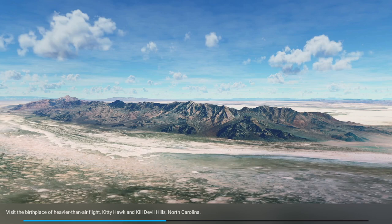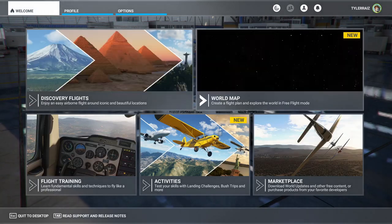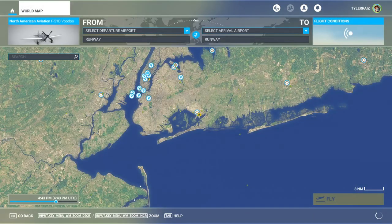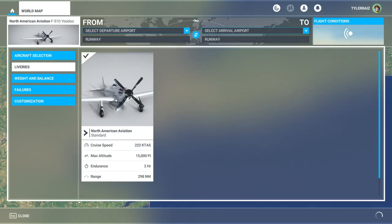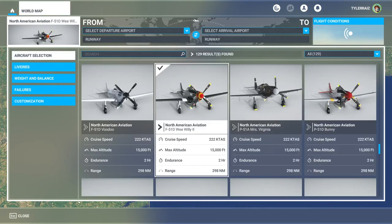On the previous plane it was able to take full throttle for - I don't know how long it would have gone, but it certainly went longer than that. So we do have some differences. That is the Voodoo versus the Goldfinger. I wonder if there's just like two models - a modern model with the modern-ish cockpit, and then a vintage flight model with the older cockpit. That was the Voodoo. Next, the Wee Willy 2.